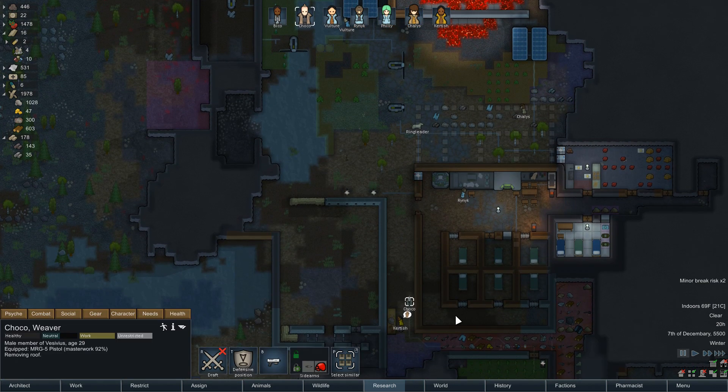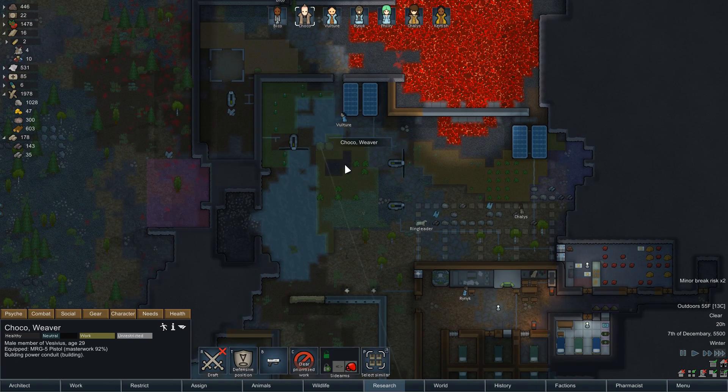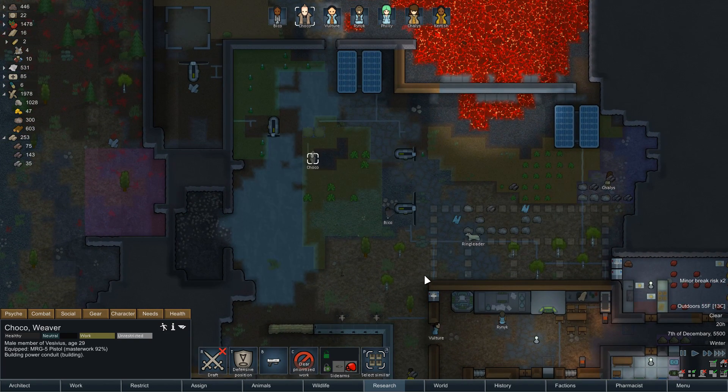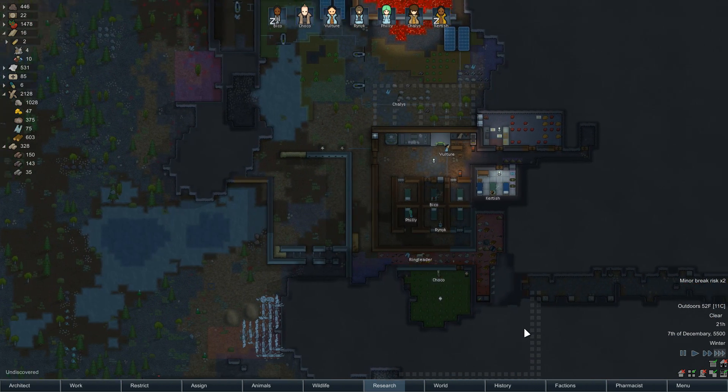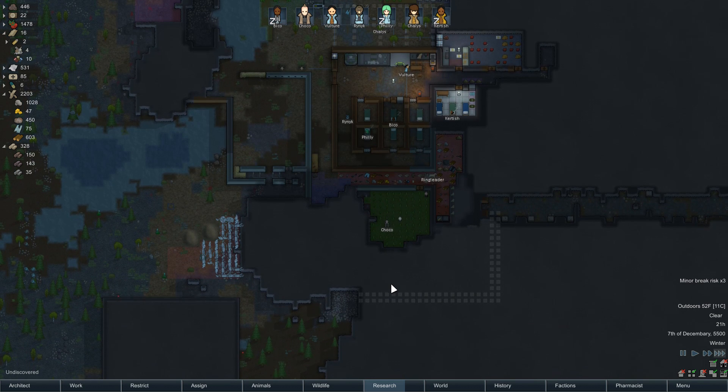One colonist is planting, another is removing a roof — but why don't you come build this power conduit first? Now the power grid is hooked back together. Hooray!